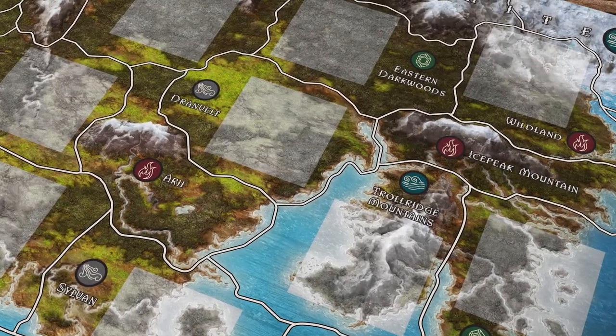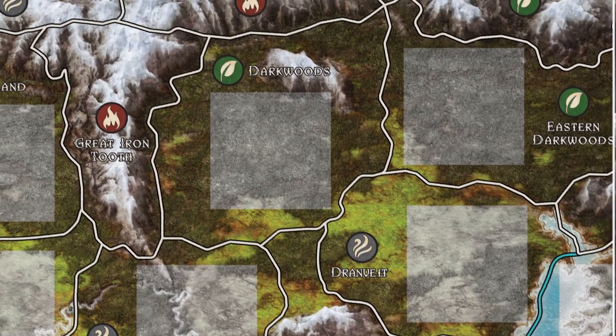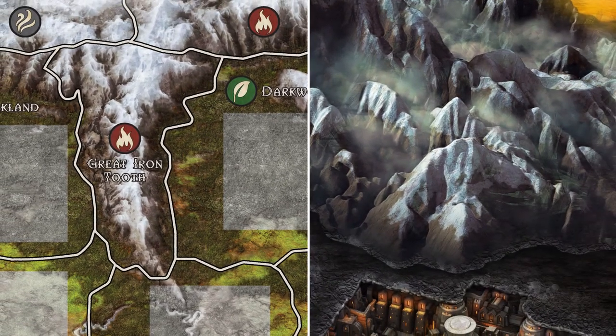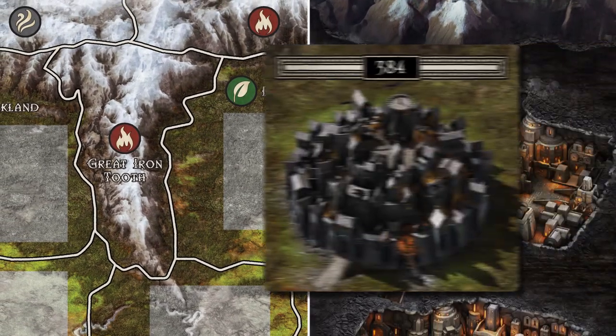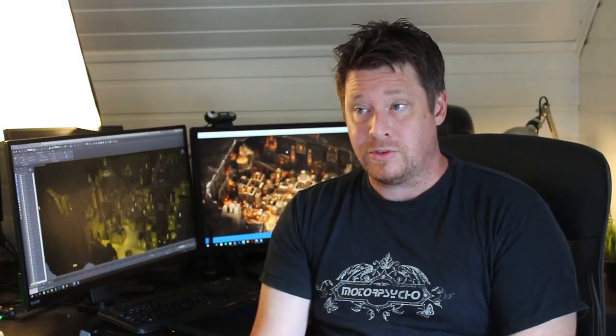I also wanted to find some kind of consistency with the other assets of Trudvang. I decided to go with the exact same camera angle on all the assets — the camera angle on the main board, how you look at mountains, how you look at this dwarven kingdom, and also the location cards. They all share the exact same camera angle. So even though those three things are very different, they have that in common, and it helps connect everything together.